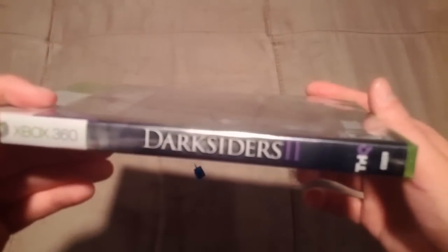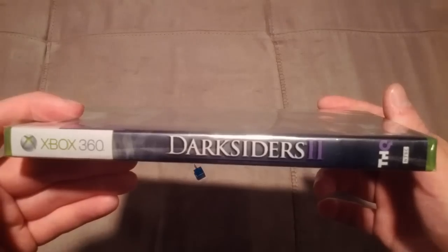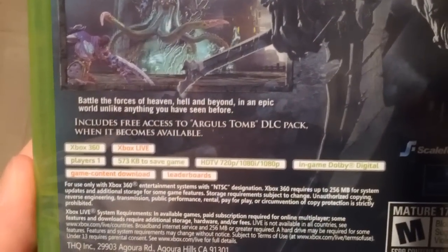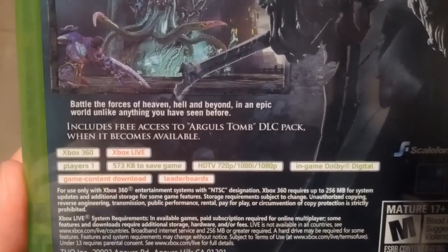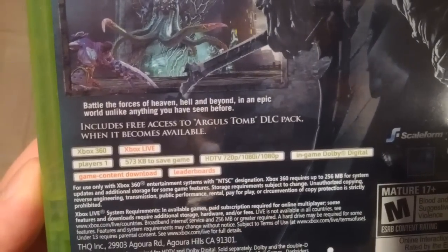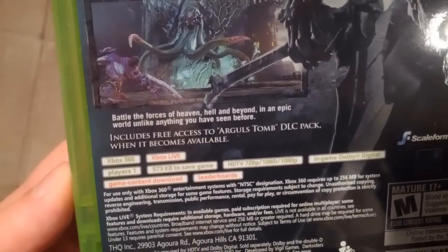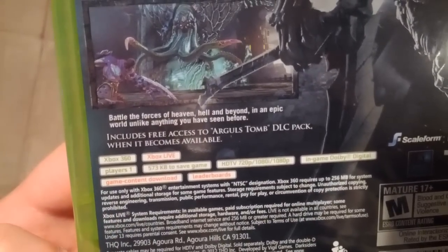Let's unbox the game, guys, because I really want to play this and get into it. Darksiders 2, published by THQ, obviously made by Vigil Games. 'Become Death.' You got a couple of screenshots. It does have Xbox Live — that's probably just for downloadable content. Players is one. It's 573 KB to save the game. HD 720p, 1080i, and 1080p. It does have in-game Dolby Digital. It has game content download and leaderboards.